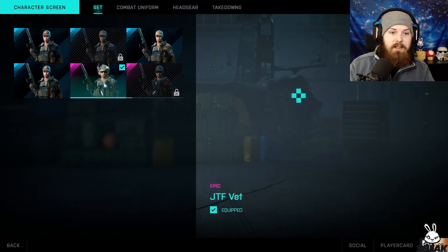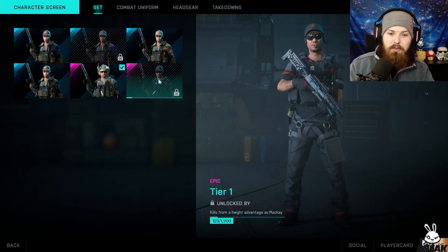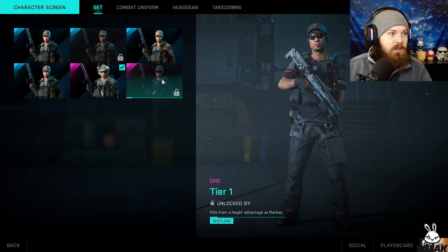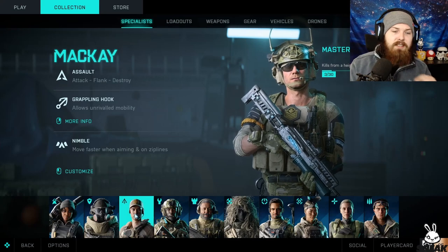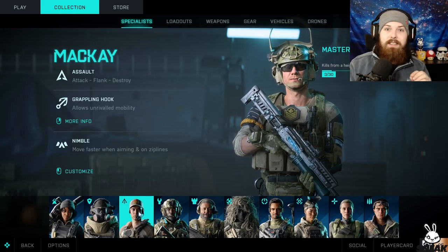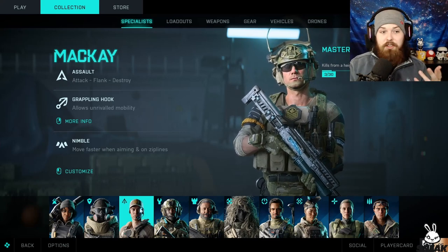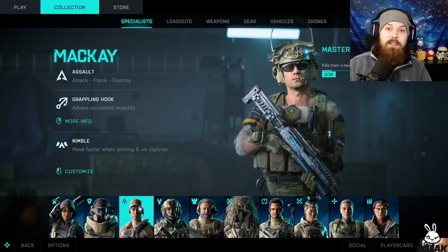It's also got some good challenges that are relatively easy and some cool skins as well. Like this skin — all you have to do is kill 120 people from a height advantage, and then this one is kill 1200. So you can get some cool skins as well. All you need to do is get to level 15 to unlock this character, so if he's locked for you, you need to get to level 15 first. Then just equip this guy — it will be your special ability. We'll jump into a game now and I'll show you guys how it works.